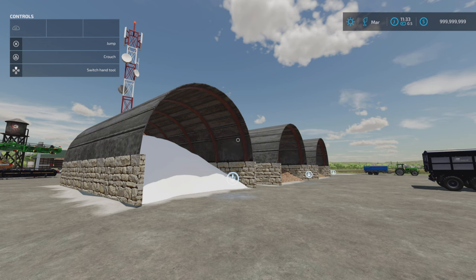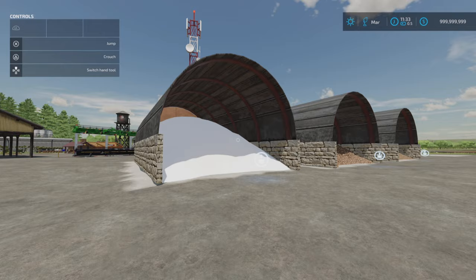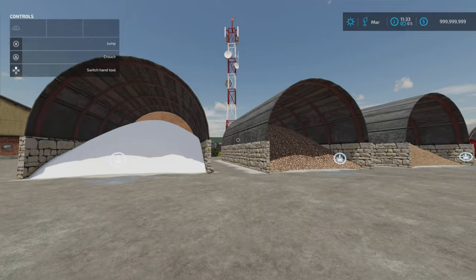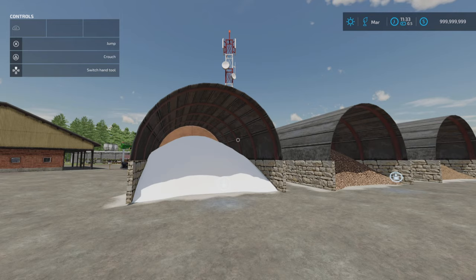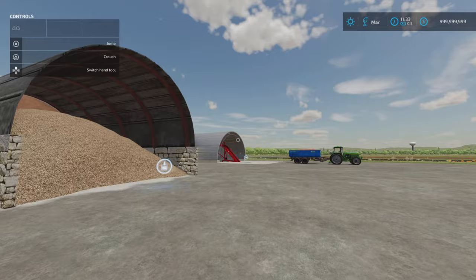This is the Multi-Purpose Sheds by Flinttown Modding. 1.34 megabytes download, three slots each, 49,382 each. They are buy points — not storage buildings. Under build mode and containers you'll find: a salt shed, sugar beet shed, woodchip shed, stone shed, lime shed, and potato shed. All the same price, all the same slot count — three coming down to one. Straightforward multi-purpose sheds by Flinttown Modding.